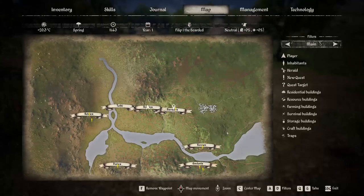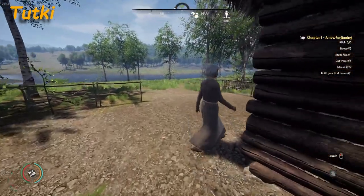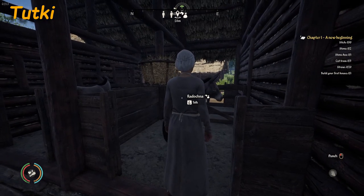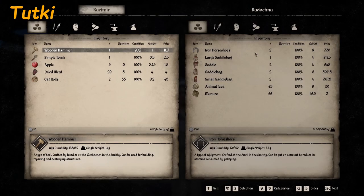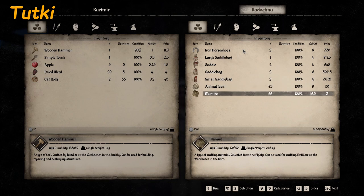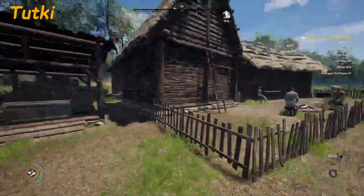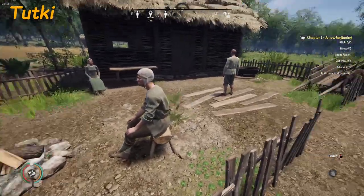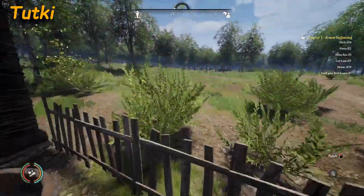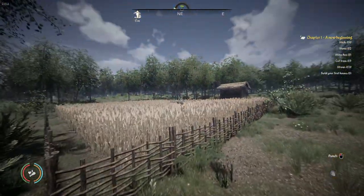Next we are going to head off towards Tootki. Here we are in Tootki. The vendor here — Redoshna — sells iron horseshoes, large saddle bag, saddle, saddle bag, small saddle bag, animal feed, and manure. It looks like she is the only vendor in this town, because it used to be Raymond, but Raymond is out there in the field and is no longer a vendor.